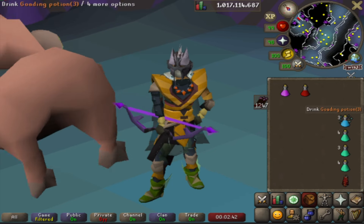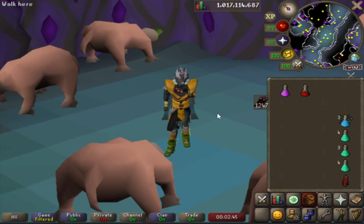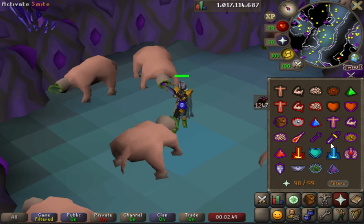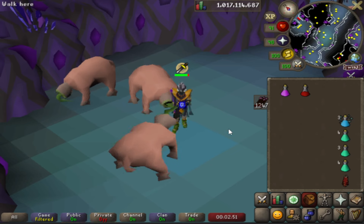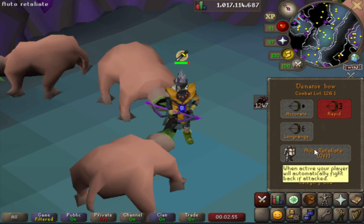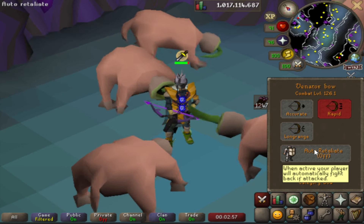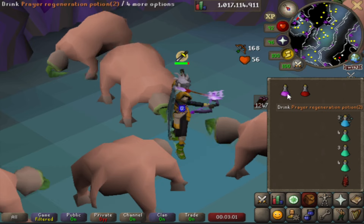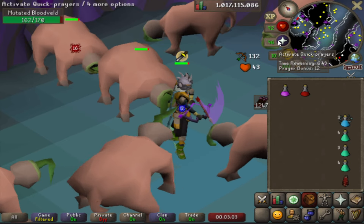First up, let's talk about the goading potion. Ever been frustrated that you have to constantly click on monsters to make them aggressive while doing slayer or training combat? Well, those days are over. The goading potion is designed to make monsters and NPCs around you automatically aggressive for a limited time, so you can sit back, relax and AFK to your heart's content. This is an absolute game changer for tasks where monsters normally de-aggro after a while.